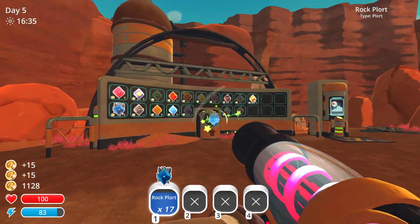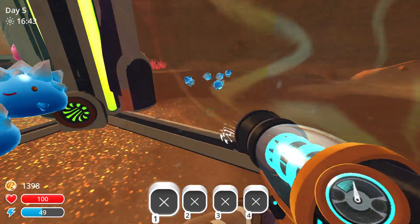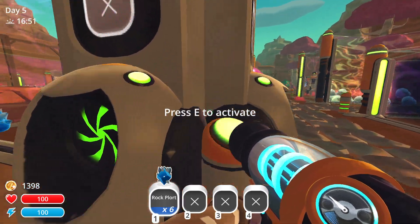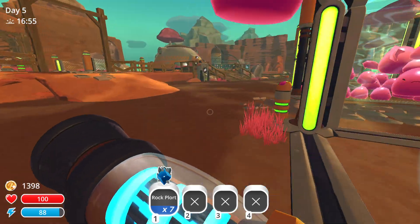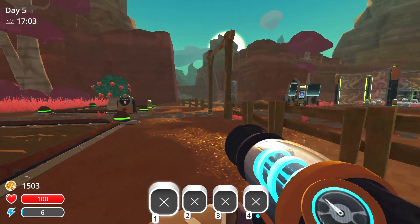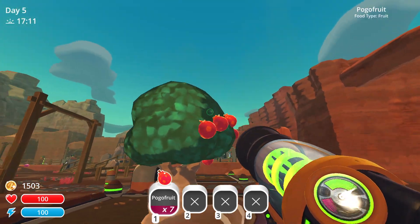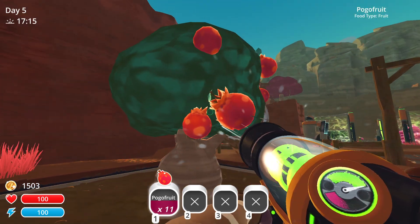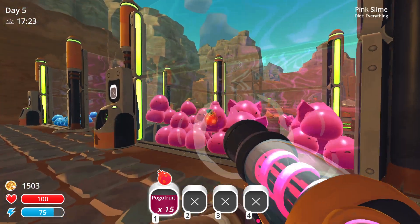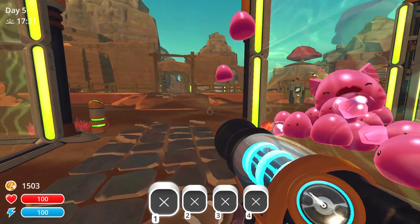Quick, run back! Give me the rock plort — I don't care how valueless they're going to be very soon. I want money. I want what's owed to me. Okay, 1,500 — that's a pretty good safety net. I'm going to go ahead and harvest this fruit and feed it to the pink ones. So sad over the loss of my poor dear pink slimes.